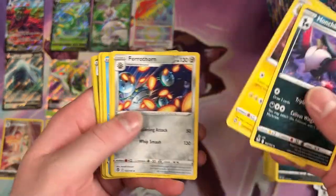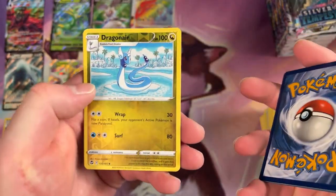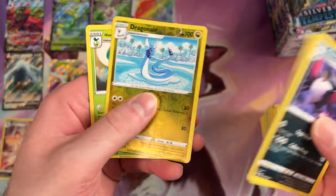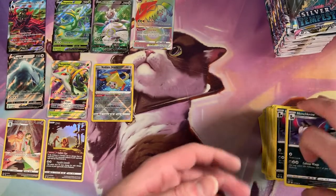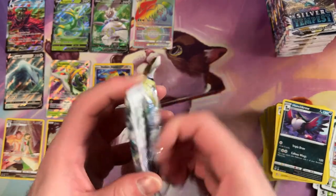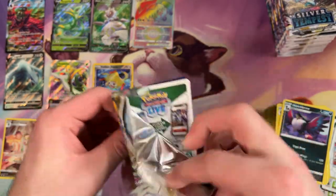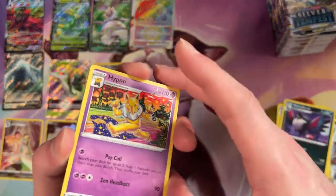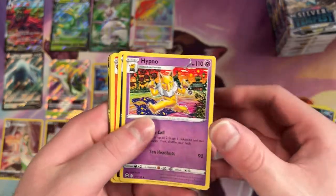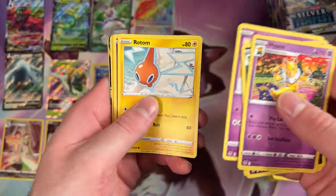Alright, we'll just blast through these. Got a Dragonair for our Reverse Holo and then a Hisuian Liligant for the Rare. I'm always really blown away by a lot of the art they put on Pokemon cards, even in the commons. But I know some people are just like, get to the Rare, show me the foil. I see something poking out there.